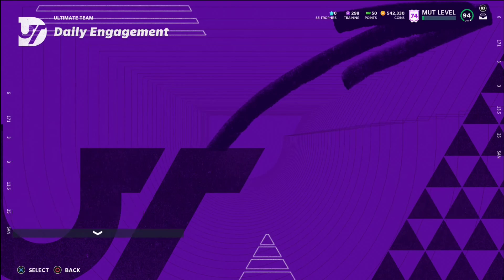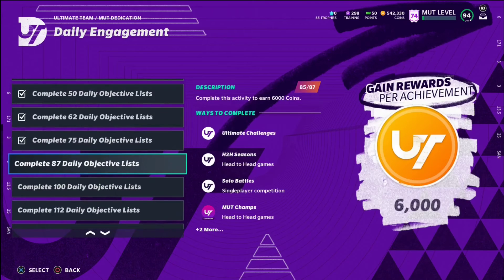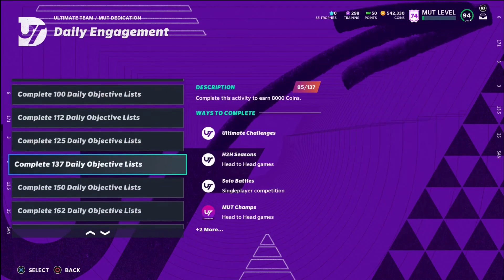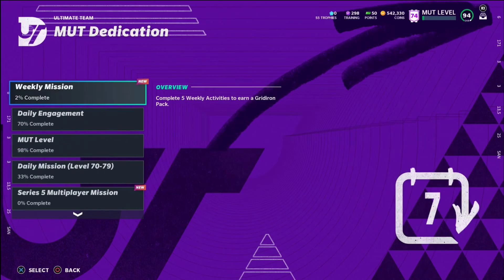Obviously with MUT Dedication, do your daily objectives and get your free coins every day — about 6k. It's well worth it. You're also going to get a lot of these Daily Engagement rewards. As you can see I'm at about 85 — I haven't been keeping up with it crazy this year, but I've been doing okay.